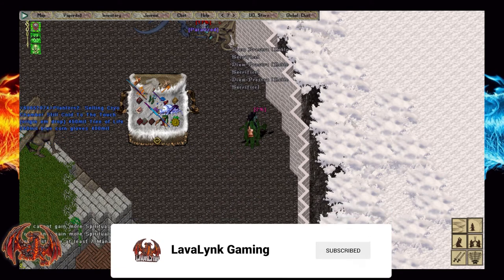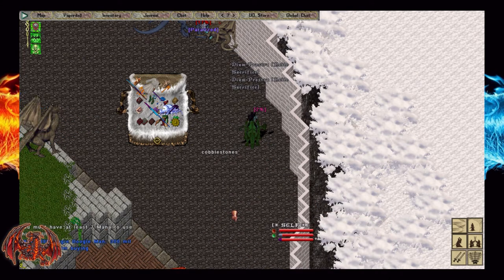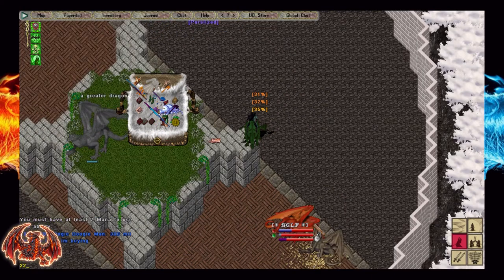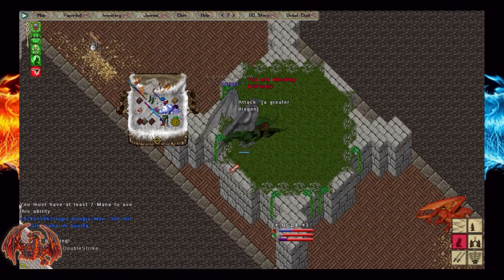Using this item will allow a single player to be transported onto the platform to fight the greater dragon. The wing only has a lifespan of one minute, so it's really not possible to stockpile them to get a whole party up there.